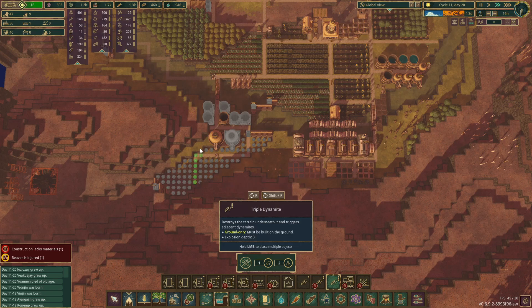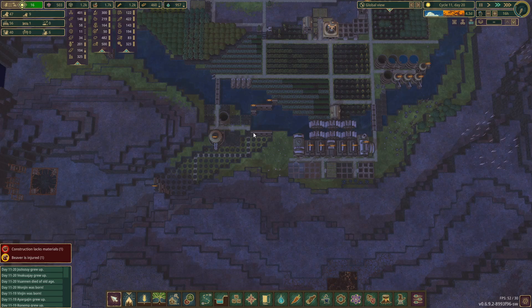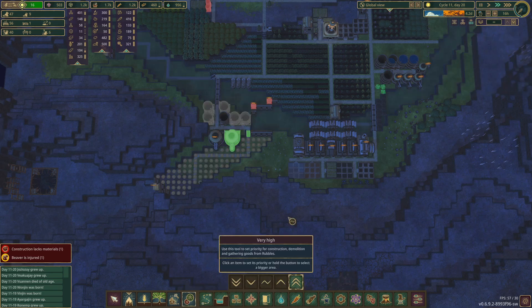I keep forgetting that you can place on paths now — that is the best thing ever. Let's get the staircase built, and I'm going to prioritize the ones under the pump area first so that when the water does come back that's already ready to go.